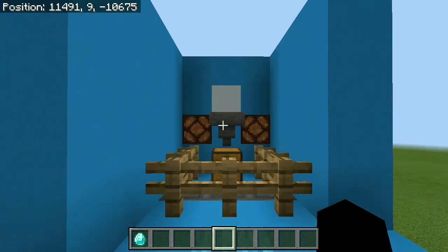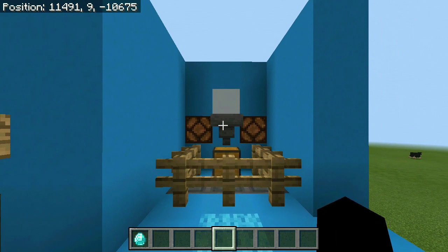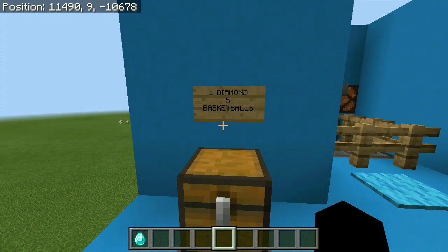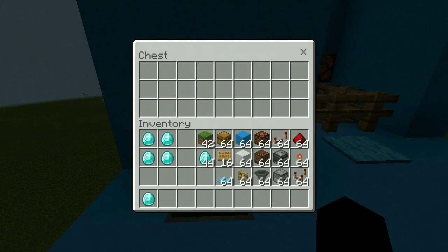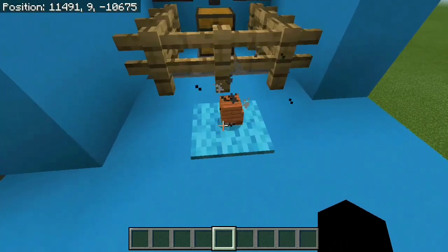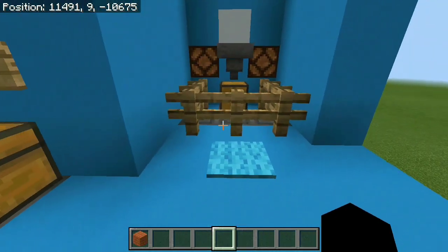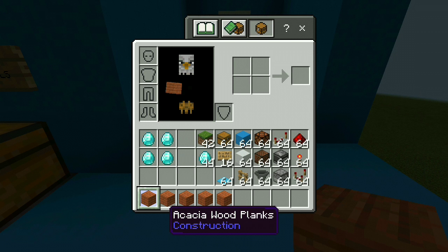You guys probably remember this minigame from one of my other videos, but I took a tiny bit of redstone, modified a few things and made it like 100 times better. The first thing I changed is that we actually now have a payment system — you can see we need to pay 1 diamond to get 5 basketballs right over here inside of the chest.